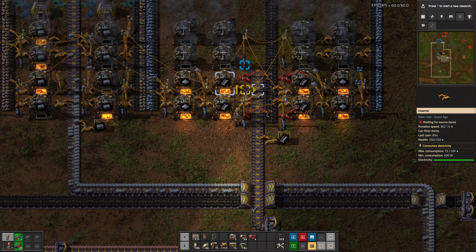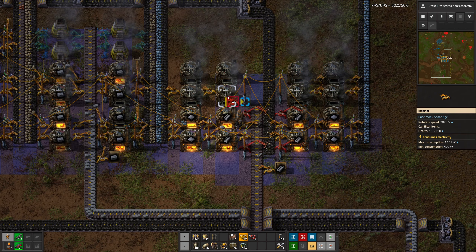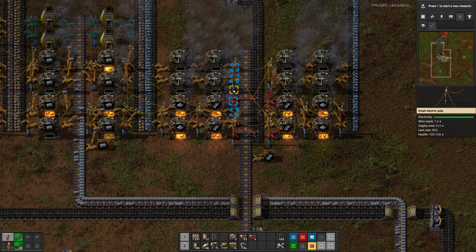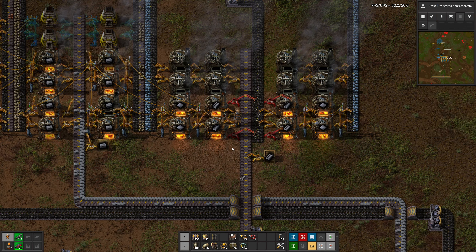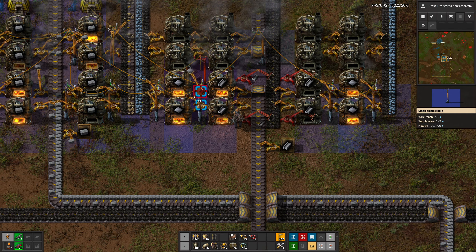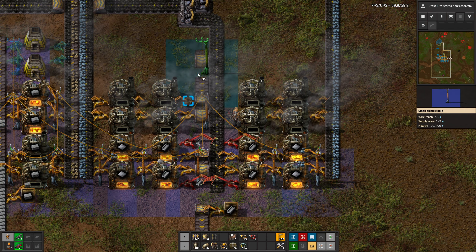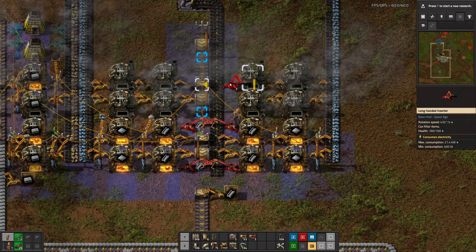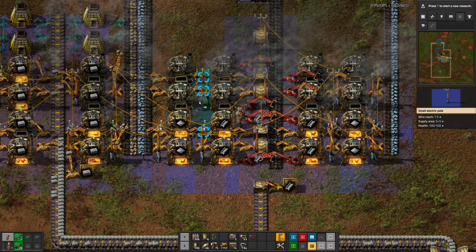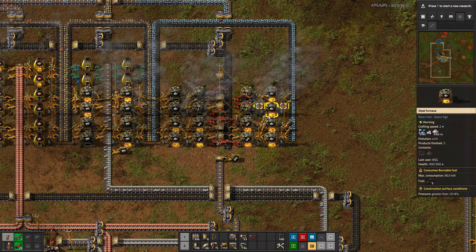Okay, it's going to fit if we use underground belts. Let's use underground. We're going to use underground here, and then underground there. Cover that, and underground here. These output there, these input there. Perfect. And you guys get your power. You should be getting some of that going, and then we'll be able to make steel.